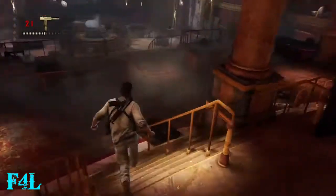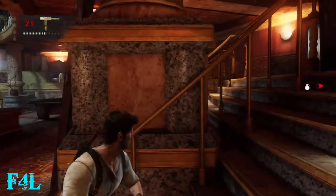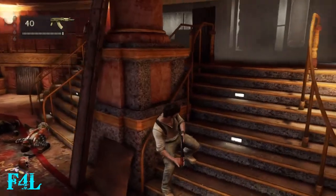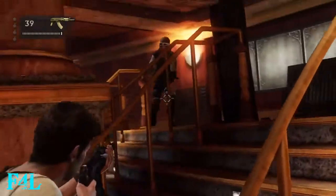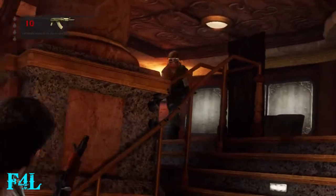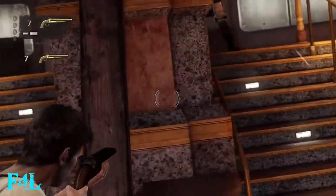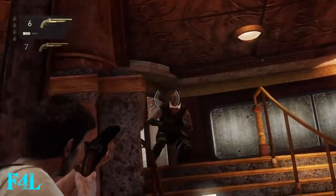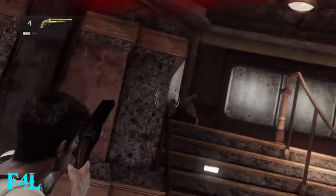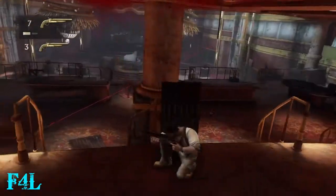If you're running low on ammo like I am, you want to try and kill at least one of the shotgun guys so he's somewhat close to you, so you can quickly grab his shotgun if it's completely necessary — which it ended up being for me, because these shotgun guys had killed me quite a few times by this point.